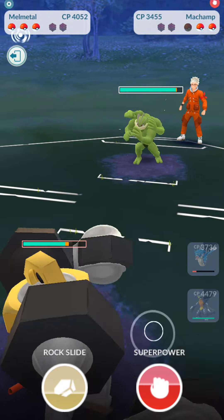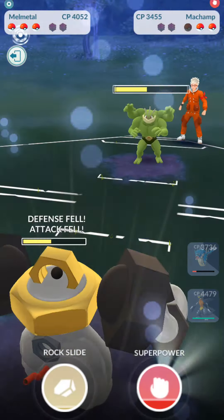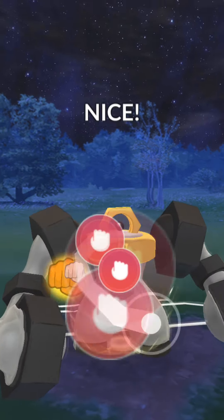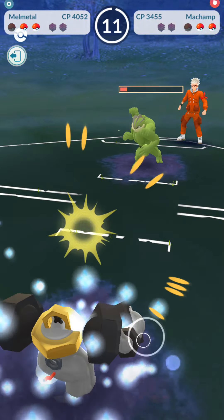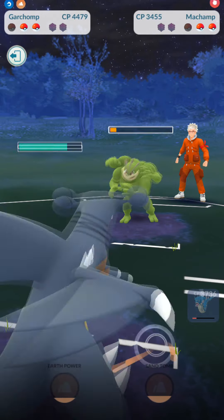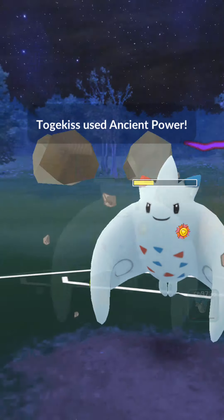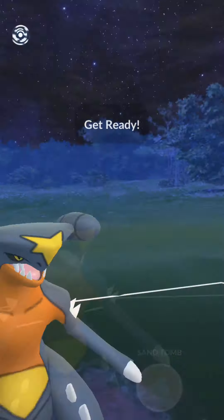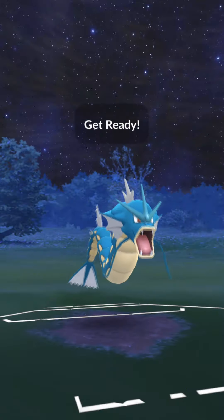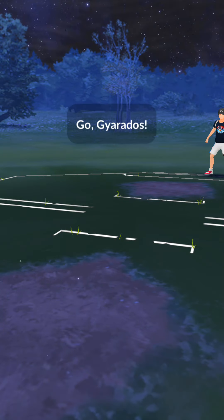Instead we go for a save switch. They bring in Machamp. We fire off a Superpower and they go for a Cross Chop. We launch one more Superpower, it connects and down we go. In comes Garchomp. There's a Cross Chop again and then they use their charge move — Ancient Power connects. We go for some Sand Tomb shenanigans, get the defense drop, fire off some Waterfalls, and we have just enough to get an Aqua Tail — that's gonna be game. That was a pretty close one.